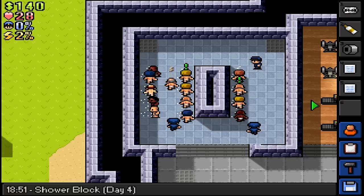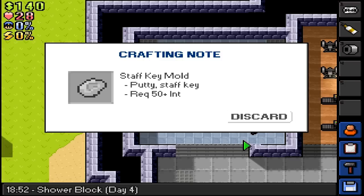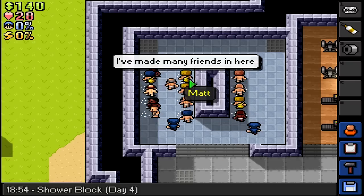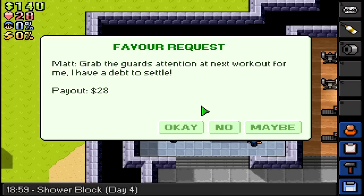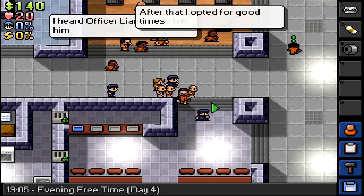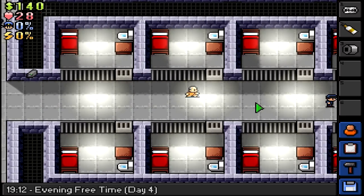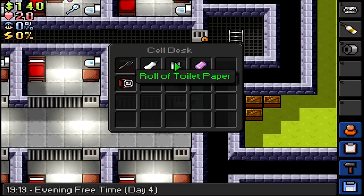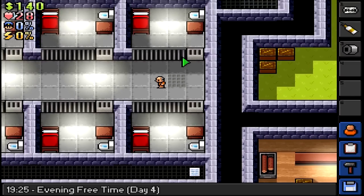Hammer, foil, step ladder. Timber braced - two times timber. The other one is a staff key mold. Save a file. What's your mission, Matt? Grab the guy's attention in the next workout - okay, need that money. Let's go keep searching through some people's cells. I don't need any of that - I've probably done some of these already, but oh well, doesn't hurt to have another look.